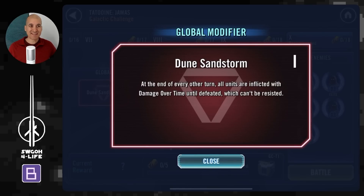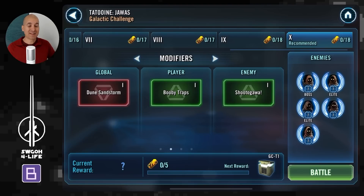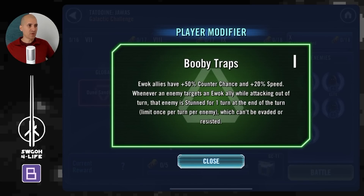The Tatooine modifier is the Dune Sandstorm. This is how we're going to defeat Jawas — by outlasting them and letting damage over time stack up so much that they'll start dying off, because luckily Jawas don't have a cleanser on their team. For Ewoks, the extra speed is nice. The stun mechanic you won't see often because Jawas don't have many ways to attack out of turn. However, the 50% counter chance is kind of working against us, because the more we hit Jawas, the more thermal detonators they'll stack on us.